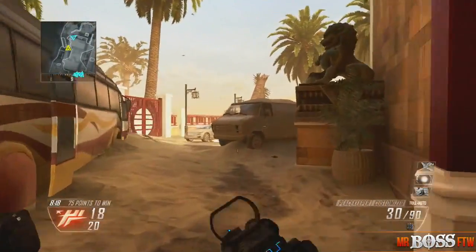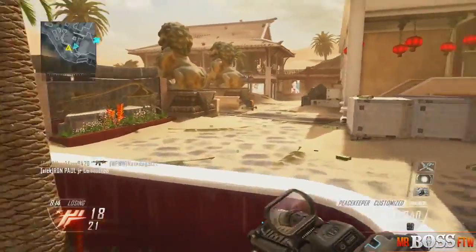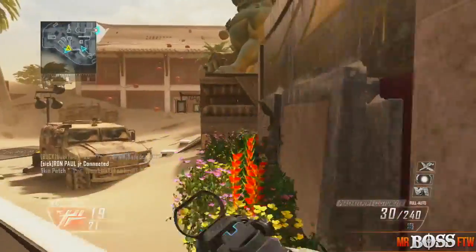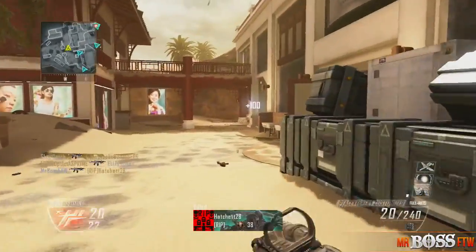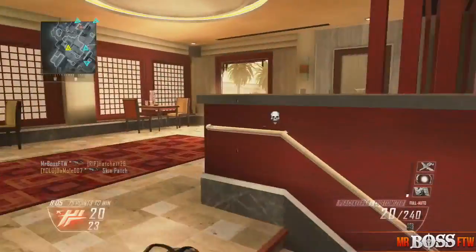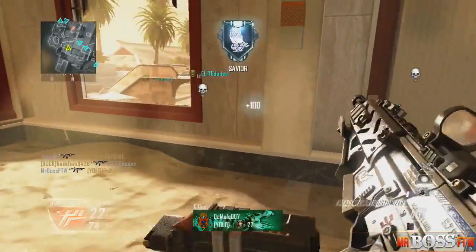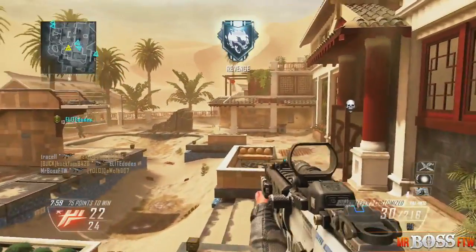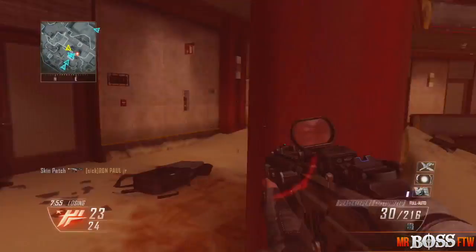That's frustrating because it's a really main area you need to go through to get to the other side of the map. There are more head-glitching spots — there are at least four windows that overlook B. B is very difficult to get; it's in a drained pool, so you're basically in a ditch. Any grenade, any C4, any rocket is going to hit you, so Flak Jacket is a must. This window overlooks it, that diving board, that window right across the hall, and then this little hallway.